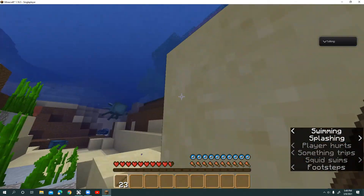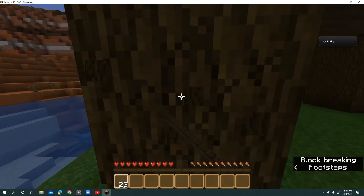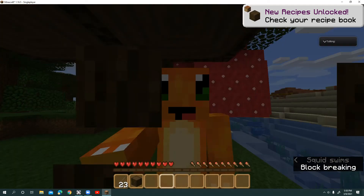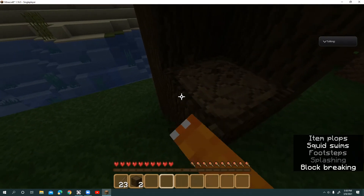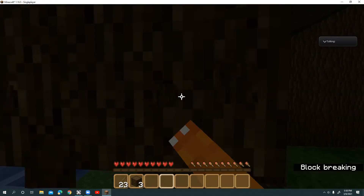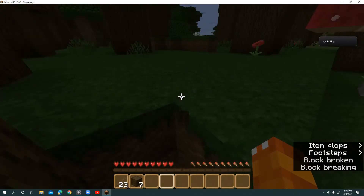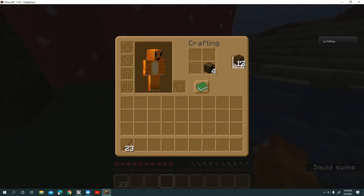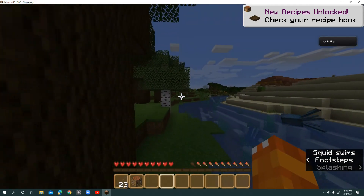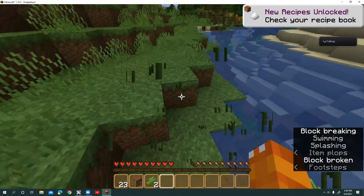Ouch. Don't find an enderman. Let's go mine some trees. Do you think that's enough wood? Yeah, that should be enough wood. Here we go. Why is it so dark now? Oh wait — what does sugar cane look like in this texture?